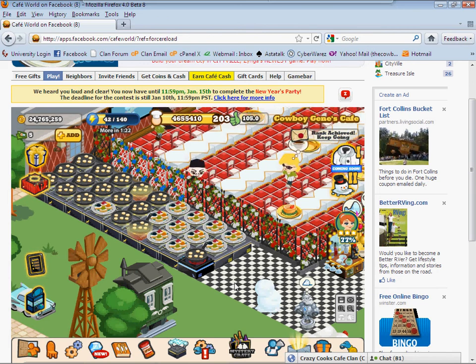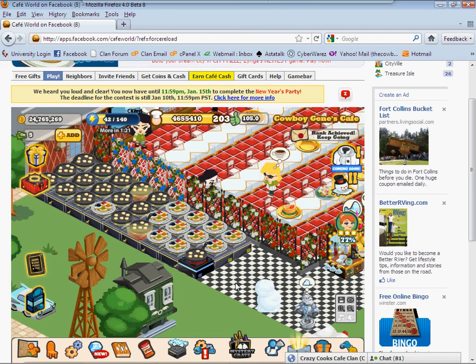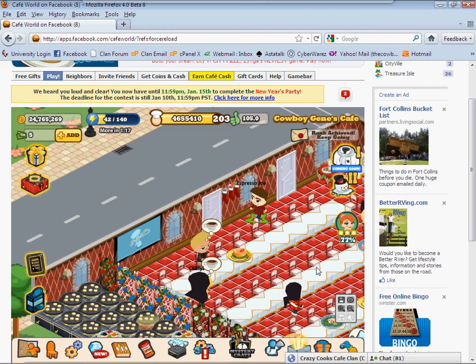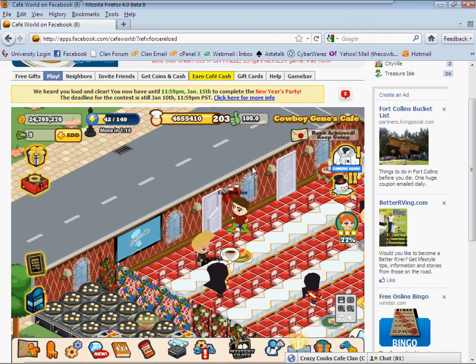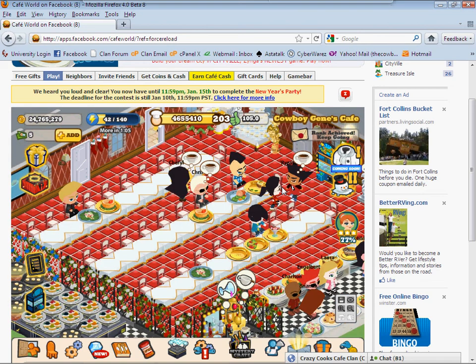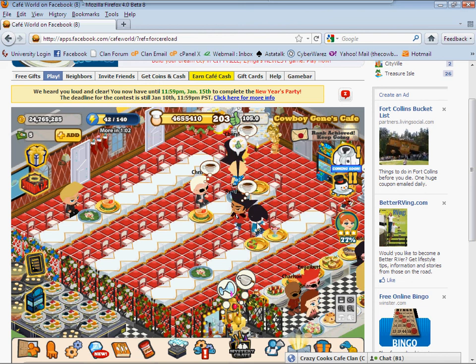With those two things — mainly being able to get customers in as fast as possible to sit down, and the Instant Serve — your buzz rating is going to go up to 105 real quick. Let's say you are having your counters run out of food and you just don't have a lot of food. A lot of the lower levels, this happens.